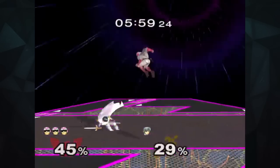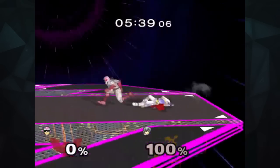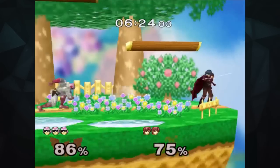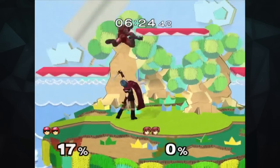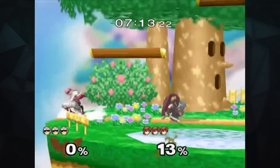Captain Falcon thrives on open stages like Final Destination, where he can move about freely. His blinding speed on the ground and in the air is what can make him a tough matchup, since he's faster than Marth. Overall, you'll definitely want to play a much more patient game, because one mistake for Marth, like a missed forward smash, can mean an easy kill for Falcon. Also, his grab works wonders against Falcon seeing that he's a fast faller, but be careful, because Marth is also the perfect weight for Falcon to chain throw as well.